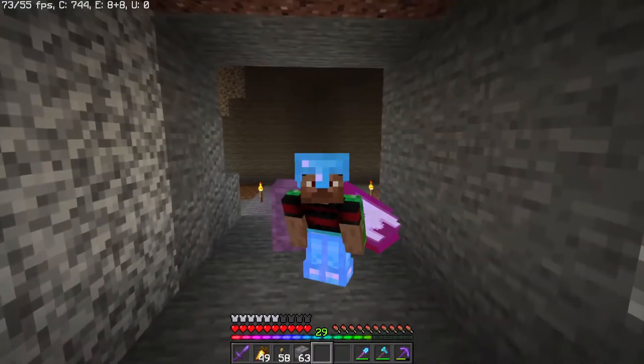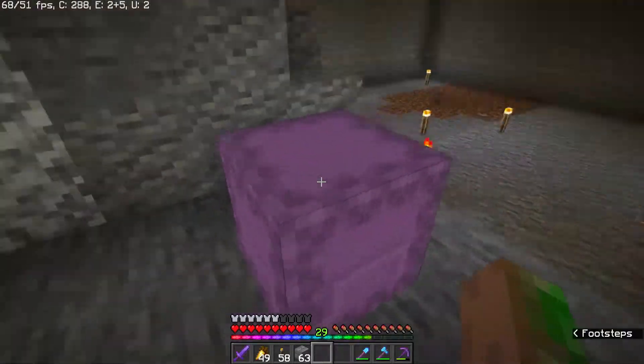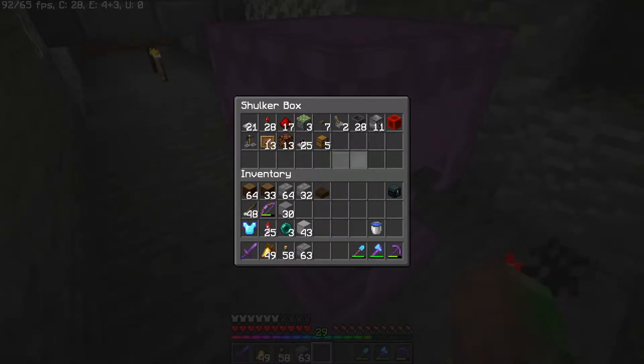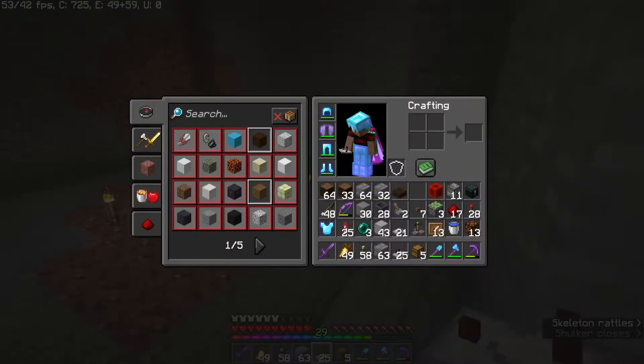I put all of the redstone stuff we'll need in this shulker, so if you're building along at home, feel free to take a screenshot so you know exactly what materials you'll need. On top of that, you can use whatever blocks for the facade and wiring. One note is that this farm actually works for Java versions 1.12 and newer, along with the matching bedrock versions. But in versions below 1.13, you'll actually need to switch out two of these chests with trap chests. If you're playing on a more recent version, then don't worry about it.